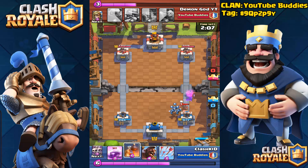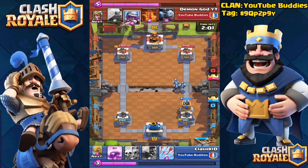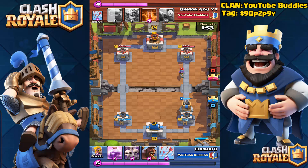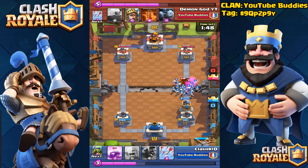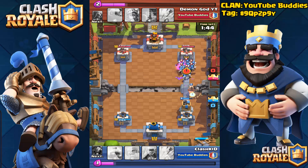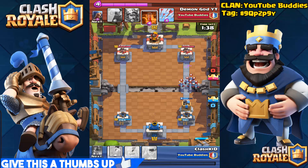I think I'm the unluckiest guy when it comes to chest opening — I had to buy all my epic cards except for the prince, which is the only thing I got from a chest. I like how skeletons defend because they distract the opponent's troops so easily, but then the minions are just too annoying — boom, all gone.